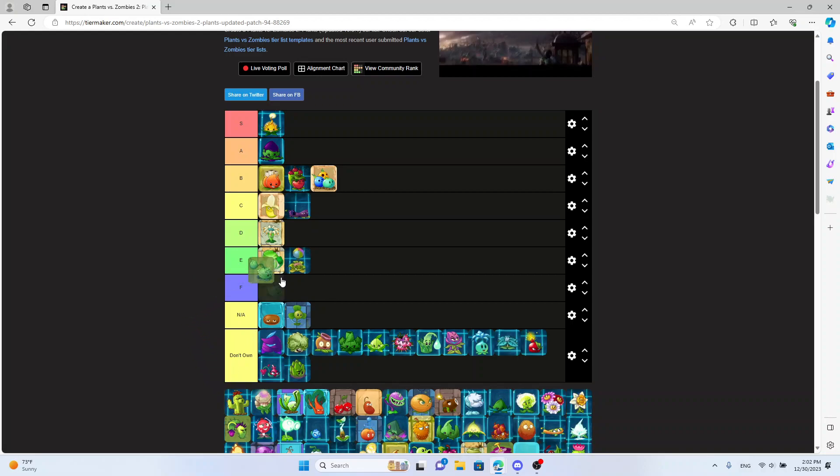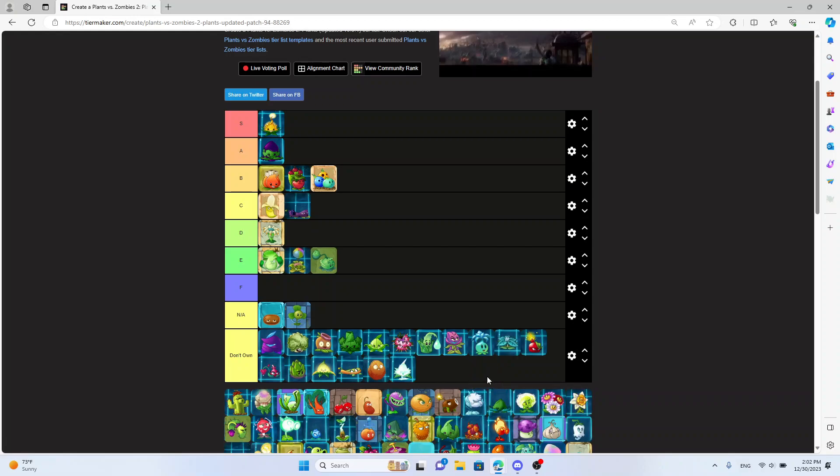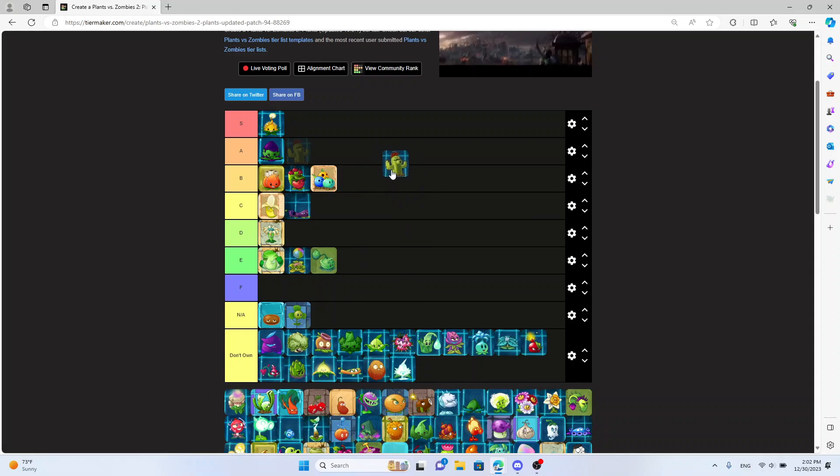Cabbage Pult — E tier. I'm not one of those guys who thinks Cabbage Pult is worse than Pea Shooter. It's not that bad. Cactus — I like Cactus. I'd say B tier. It's not super good but it is good, it's kind of good.